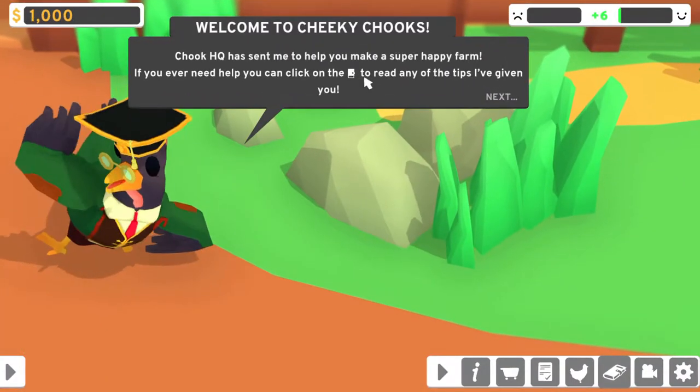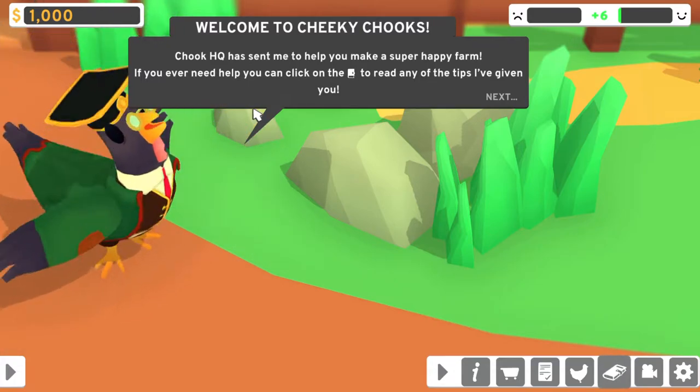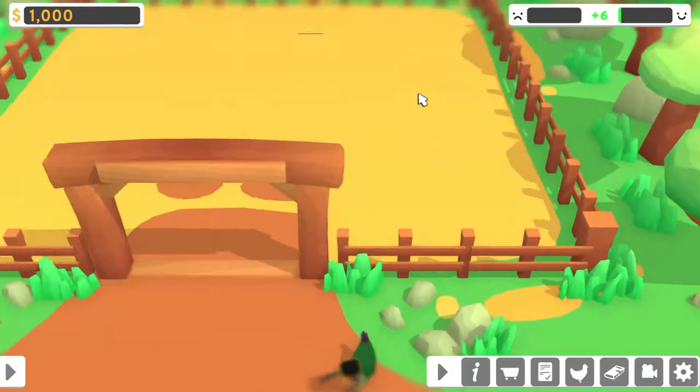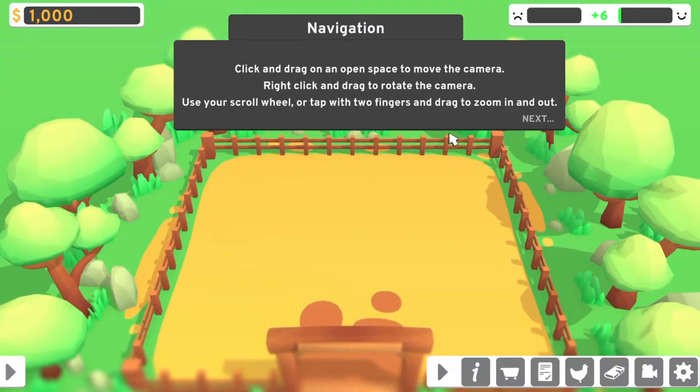It's like a gotta-collect-them-all type of thing. Chook HQ has sent me to help you make a super happy farm. If you ever need help, you can click on that to read any of the tips I've given you. Click and drag on an open space to move the camera, right click and drag to rotate, use a scroll wheel to zoom — I guess this is like based off a mobile game?